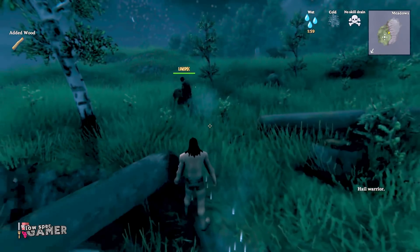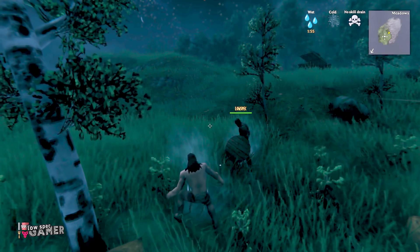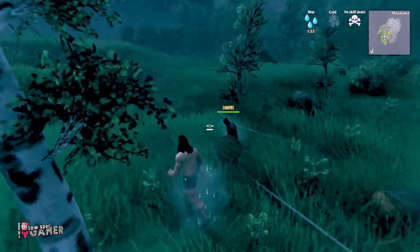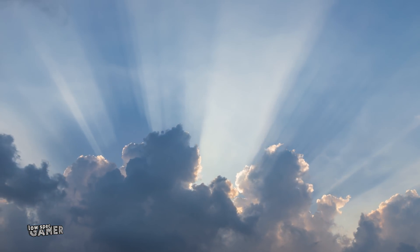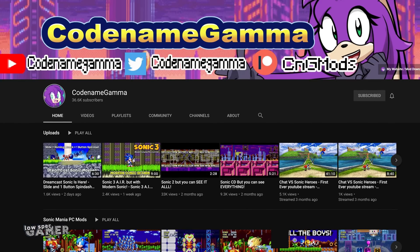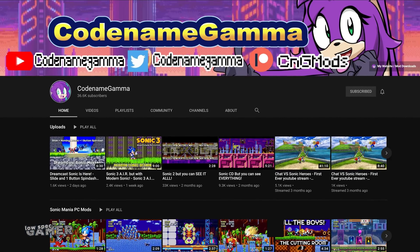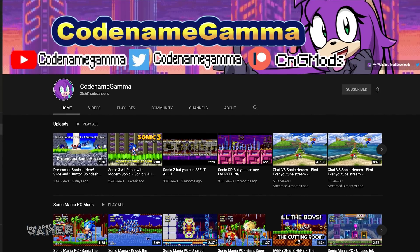However, while that definitely broke the game, it did not quite do it in the performance-increasing way I needed. So I kept talking to people. And a holy Valkyrie descended from the heavens — ok, I will stop with the Norse analogies. The mod I will be using was made by Codename Gamma, a specialized modder that usually makes videos on Sonic games but was kind enough to give me a hand for this one.